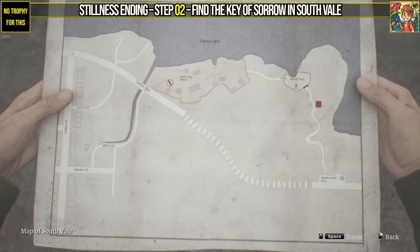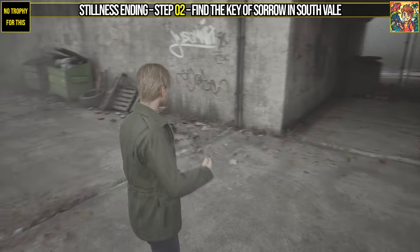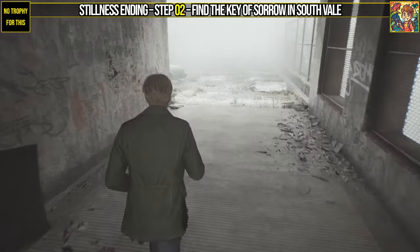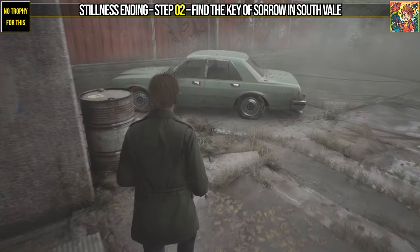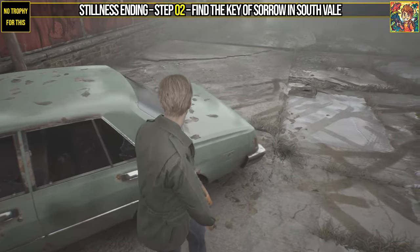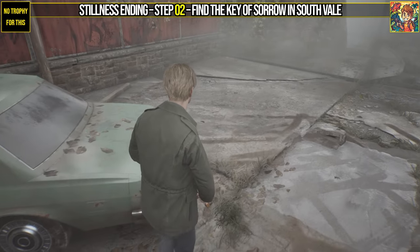The first key item is Key of Sorrow. You can find it right after the Silent Hill Ranch. It actually exists in the normal game, but you don't have any weapon to break the glass on the normal run.